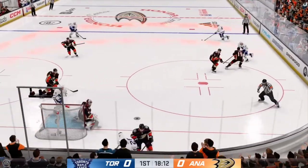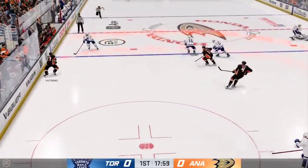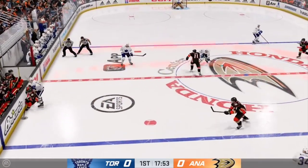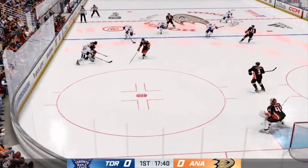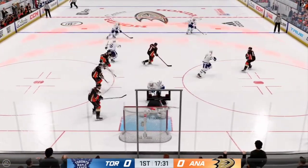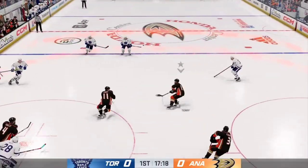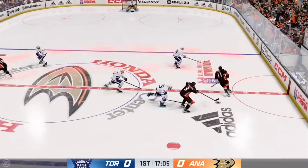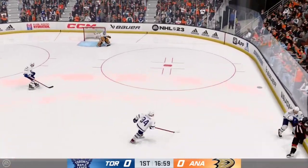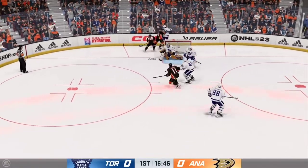Takes a bump but still hangs on to the puck. Taken by Fowler, Anaheim's in transition. Poked away, yet centered by Marner. He takes the pass — great reflexes on display tonight. He tracks this puck perfectly to get himself into position for this save. This is not an easy one right from the middle of the ice. A spirited battle along the boards for the puck.